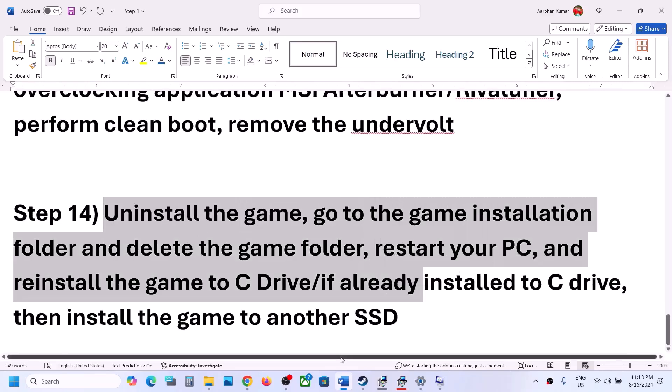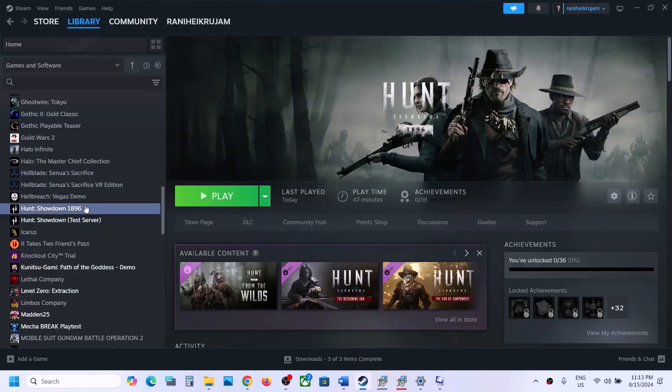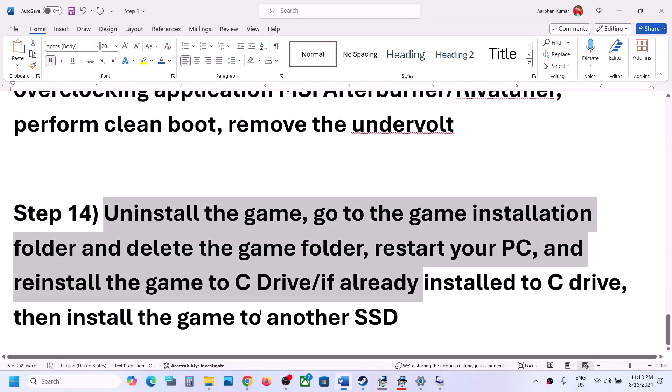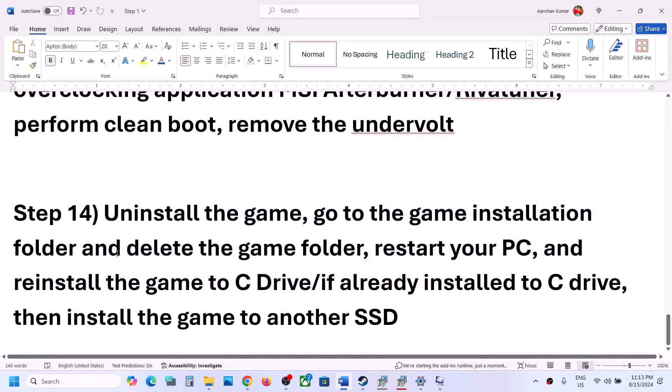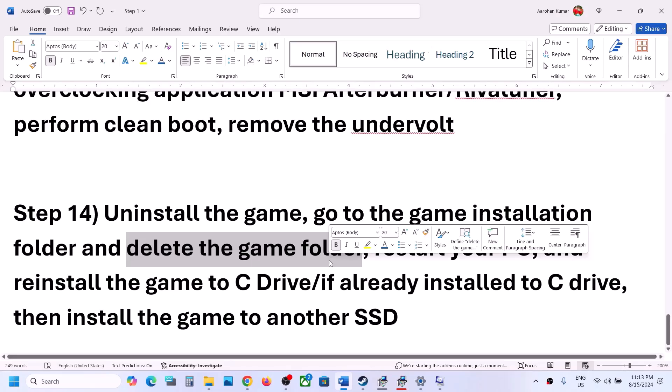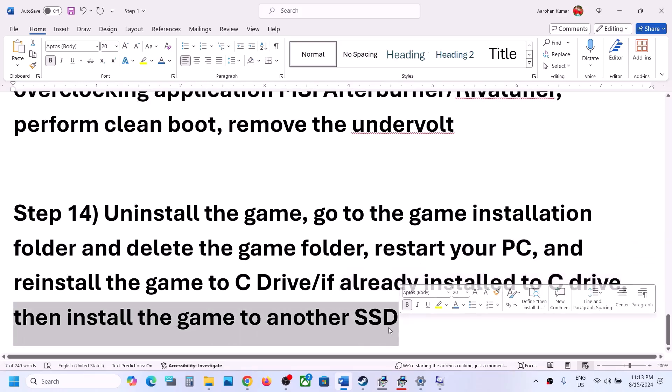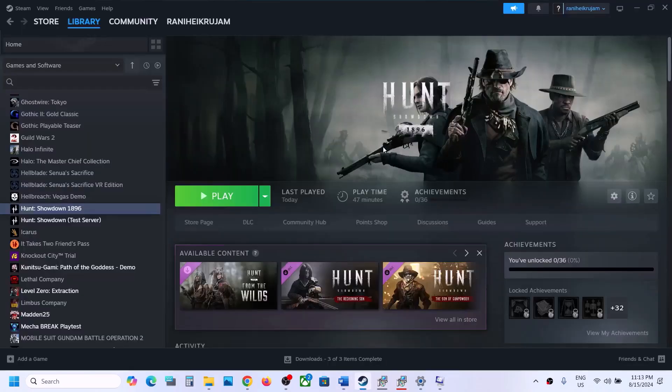The last step is to uninstall and reinstall the game. First uninstall the game, then go to the game installation folder and delete the game folder, then restart your computer. Reinstall the game to the C drive — if you had it on D drive, E drive, or an external drive, try installing it to C drive and check. If it is already on C drive, try moving it to another SSD. One of the steps shown in this video should help you get the game running. Thank you for watching, please like this video and subscribe to my channel.